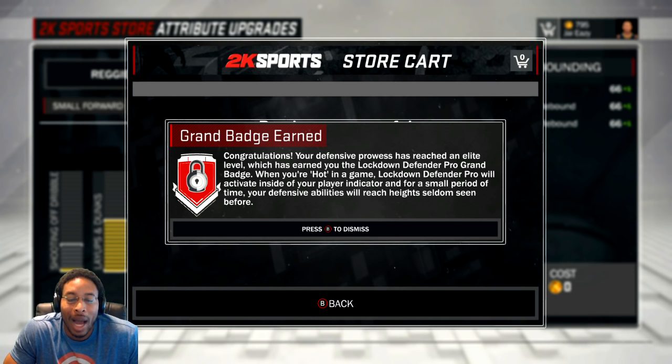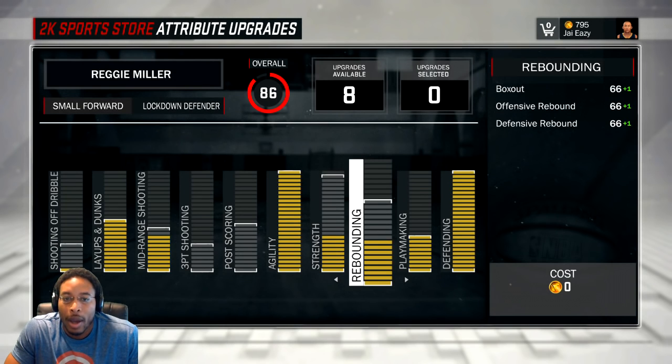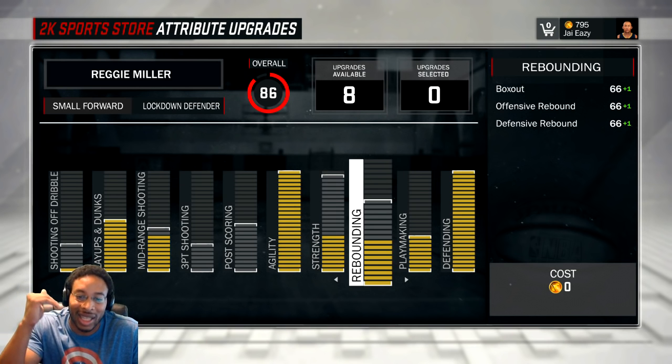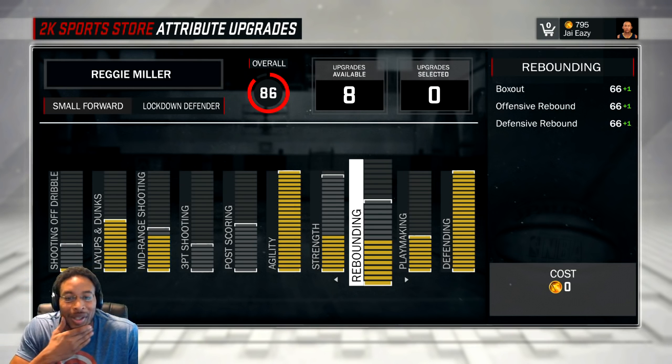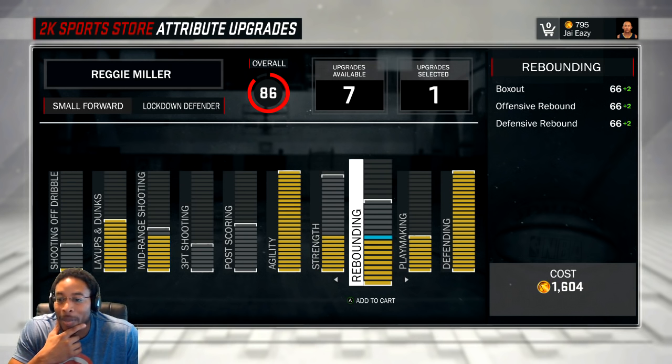I'm in my court and I just added an attribute — I did not have the badge before this. You see 'purchase successful,' so I just bought an attribute point. Well, maybe it's 86, and you just got to have certain stats within your build, because once I pushed my rebounding up to a certain level, that's what I got. I just unlocked it just now.